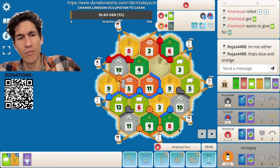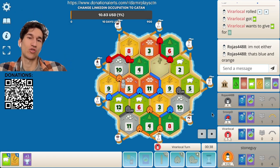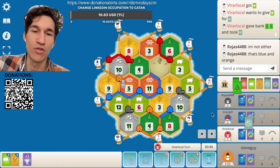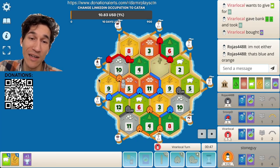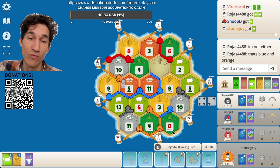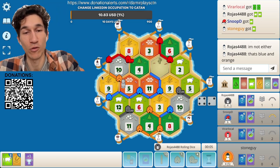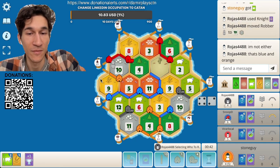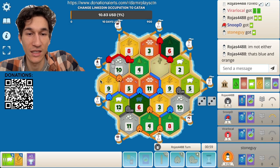Eight wasn't rolling that much I think. Not sure what we should do — go to get more stone from eleven, or go to get more grain from nine, or go and get more wood from eight? This sounds like a fast option — one road and a settlement. That's nice, but do I need that much grain?